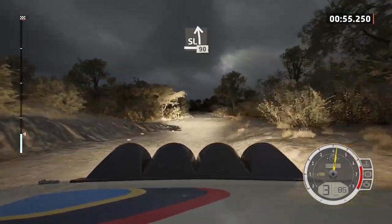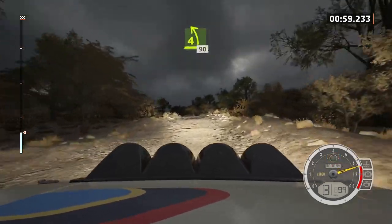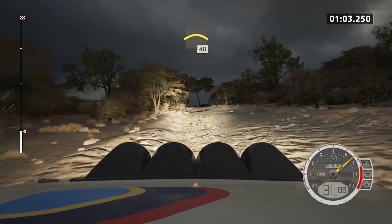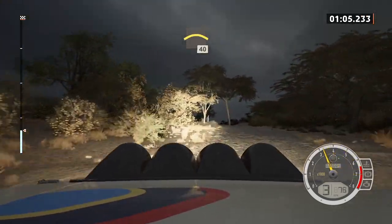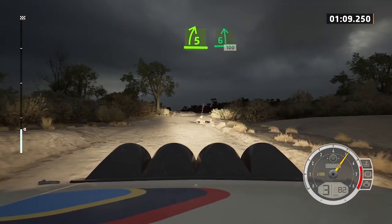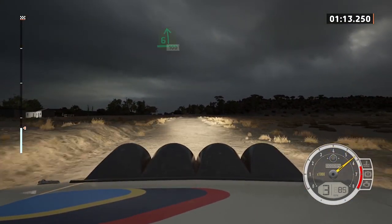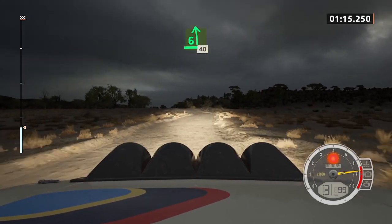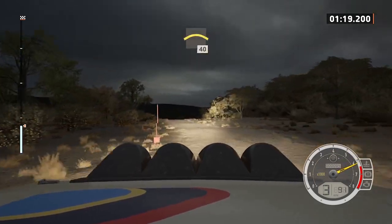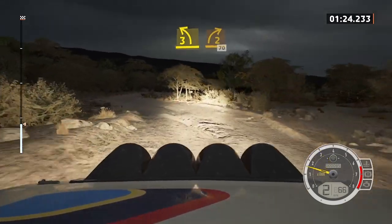Slight left, rough, 90. 4 left sharp, 90. Left of a crest, 40. 5 right short, into 6 left, 100. Place 6 left for crest, 40, slowing, crest, 40. 3 left short, and 2 right sharp, 70.